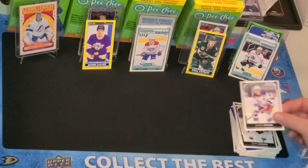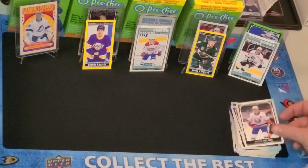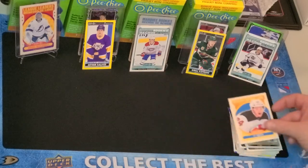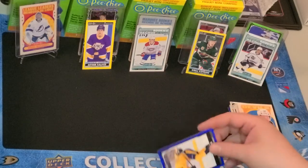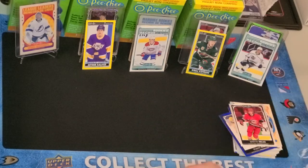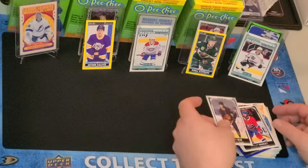We got Jacob Trouba, Brock Nelson, Andrei Vasilevsky, Ty Smith Retro, Roman Josi, Martin Necas, Philippe Cano, and Ethan Bear.